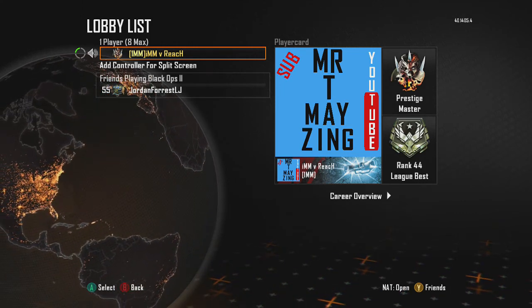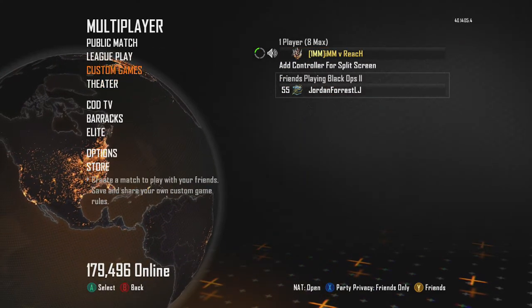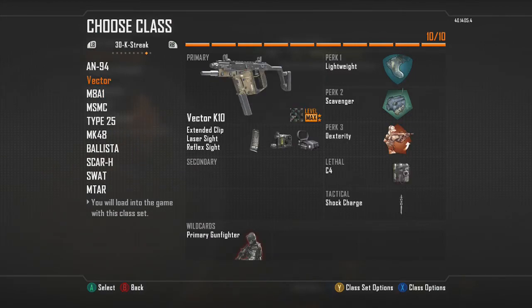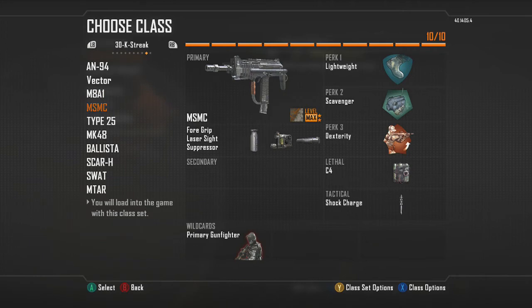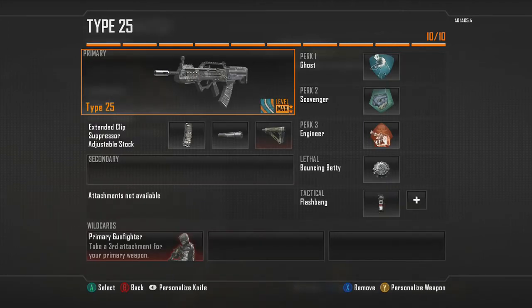Hello, it's Misty Mason and today I'm bringing you another crater glass setup. This is the one that got me my nuclear — my only nuclear — and hopefully it will get me some more. So far we've done the AN Vector, MA801, MSMC, and now we are on to the Type 25.